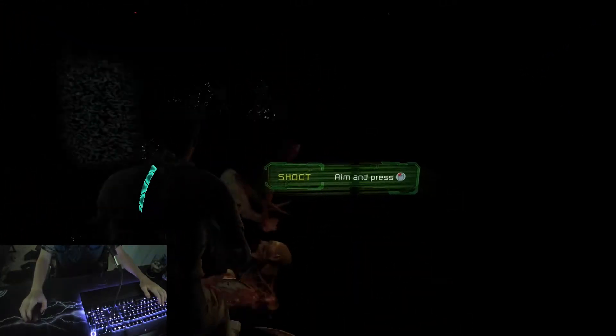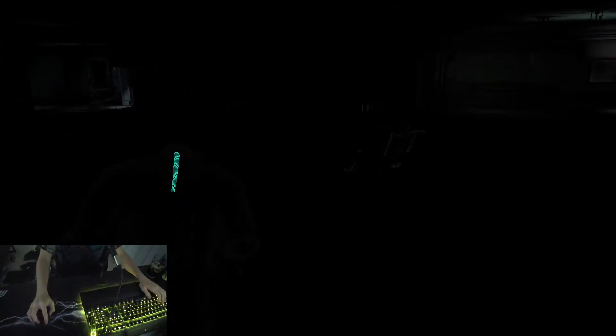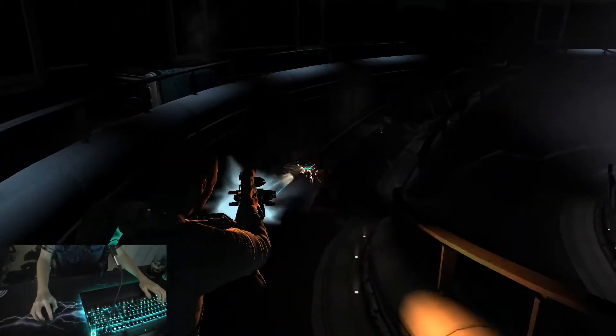So we killed this guy — it's hard to see, but we killed this guy. The problem is we need the plasma cutter because we need to kill this dude in order to open this door, and that's what causes the elevator to load in. So we're just going to run all the way back, and you'll see that room is still loaded. That's the last part we need to figure out — the new setup — because everything is loaded in.